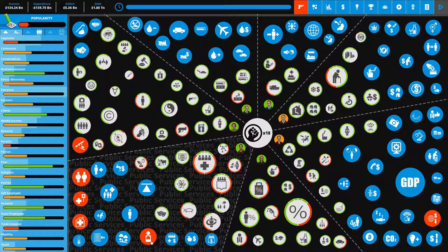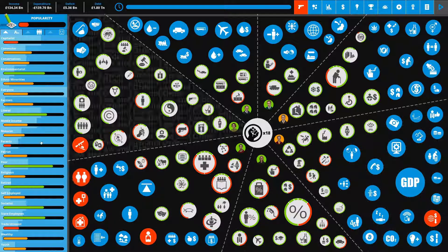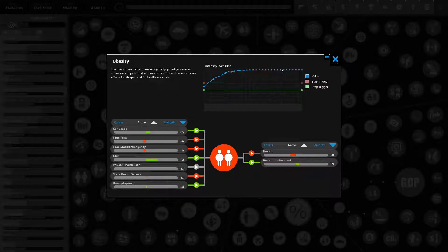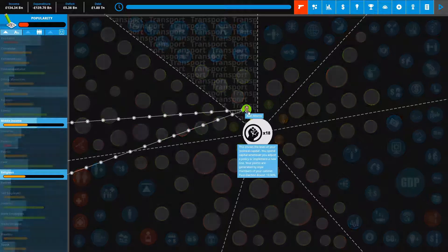In red, we have these different crises — things specific to the UK at the start of the game that we have to solve. This one's flashing — it's an obesity crisis. We have an issue with obesity and it's affecting health and increasing healthcare demand. Now, green means increasing and red means decreasing. So health is decreasing and healthcare demand is increasing — but healthcare demand increasing is not a good thing. The strain on our health care services is going up. Green just means the value is rising, red means it's falling — it has nothing to do with good or bad.